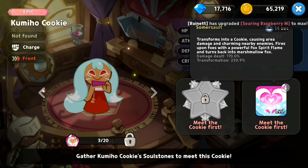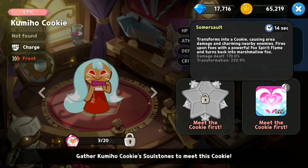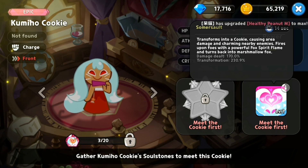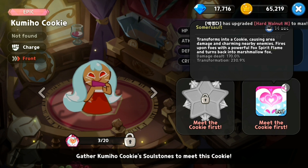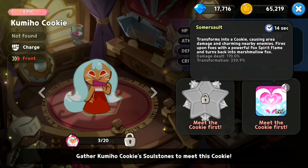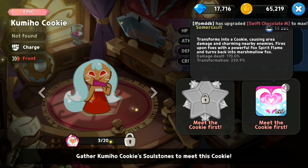What she can do is transform into a cookie, causing area damage and charming nearby enemies, then fire upon foes with powerful fox spirit flames before turning back into a marshmallow fox. She is able to charm nearby enemies, which I actually think might be good — it depends on how long the charming works.